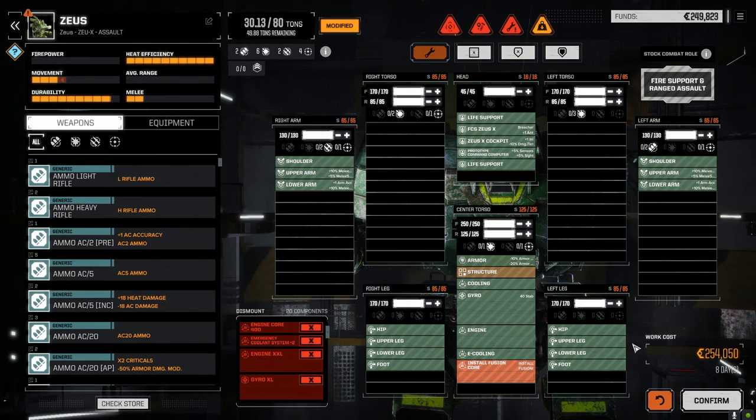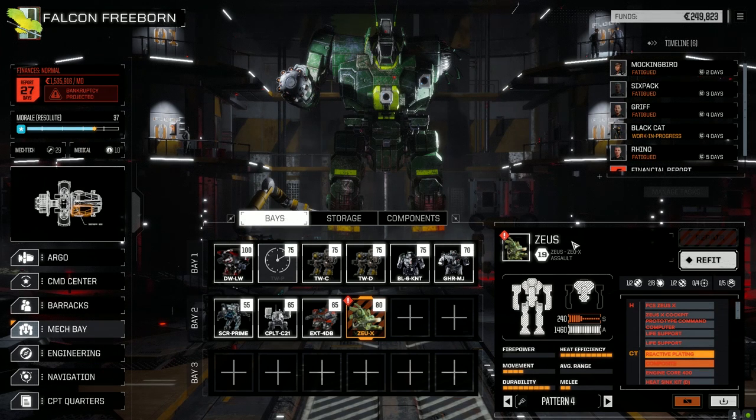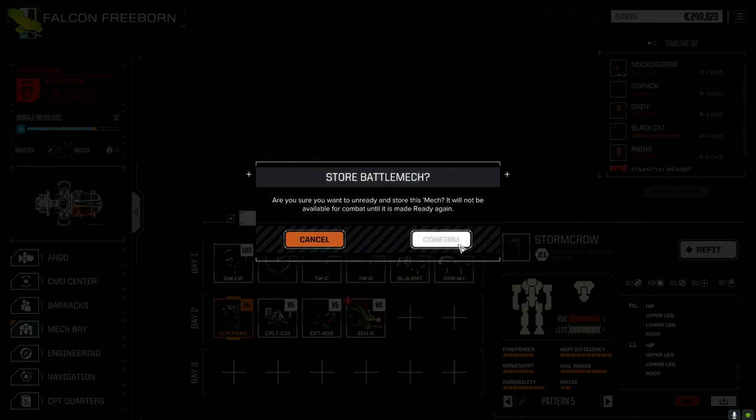Let's max out the armor - 254,000 which we don't quite have enough for but will shortly. We're going to fix this guy up. I'm going to pull out the Stormcrow Prime - we can't have too many mechs in here. The Stormcrow was really just a backup mech anyway, so let's pull that out.